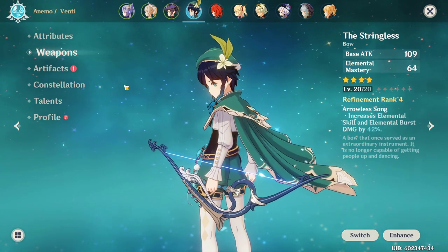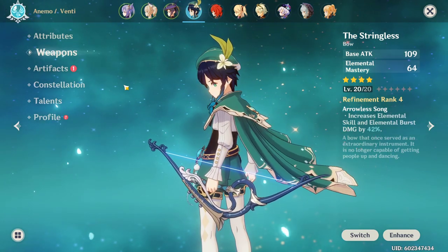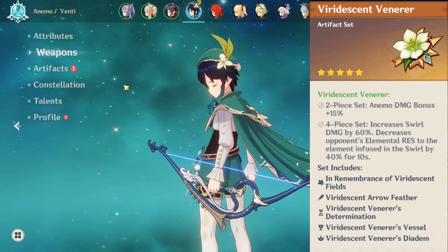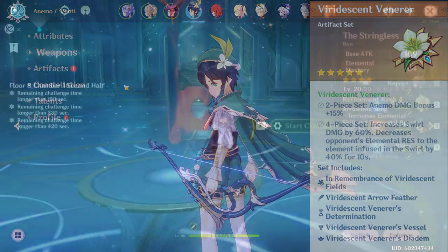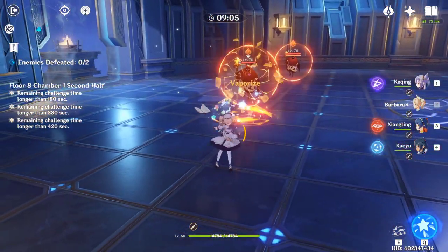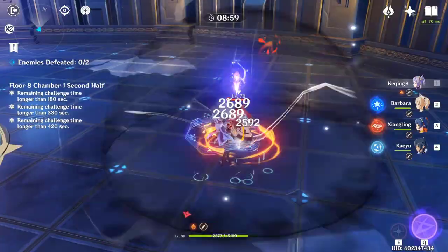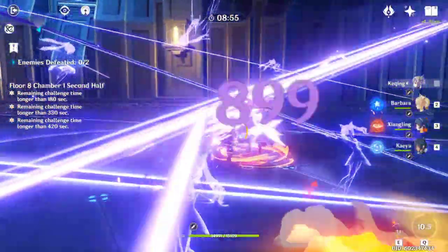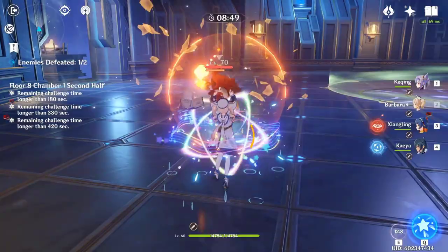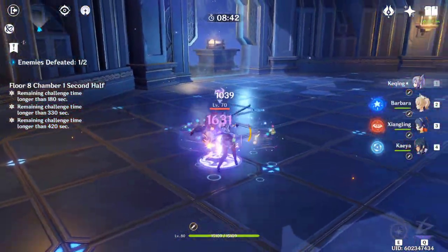And finally, we have Venti as our CC bot. For his weapon, you'll want a Stringless for max DPS, but you can also run a Favonius Bow or a Sacrificial Bow for Energy Recharge. For his artifacts, you're going to want a 4-piece Viridescent Venerer set with an Anemo Damage Bonus on the Goblet. Everything else can be whatever — preferably attack. So our game plan is to pop Mona's E to aggro enemies, keeping them wet while they won't be hitting us. Then use Venti's ult to group them up, and swap to Keqing to use her ult and E to kill everything. Barbara is there for heals, but if you're using the Black Sword or don't mind no healer, you can run Fischl or Beidou instead, giving you Electro Elemental Resonance to get your ult back faster.